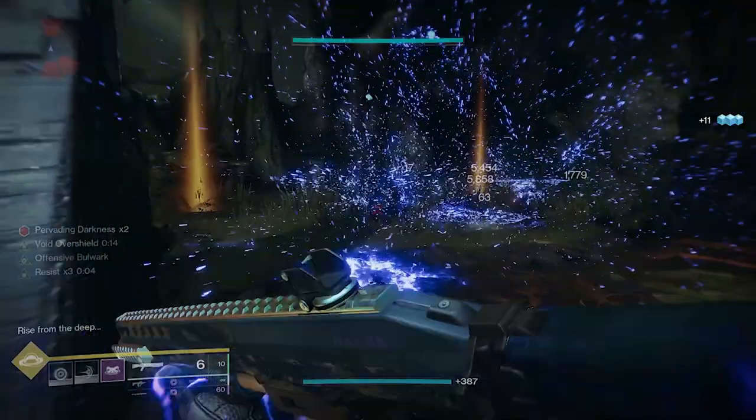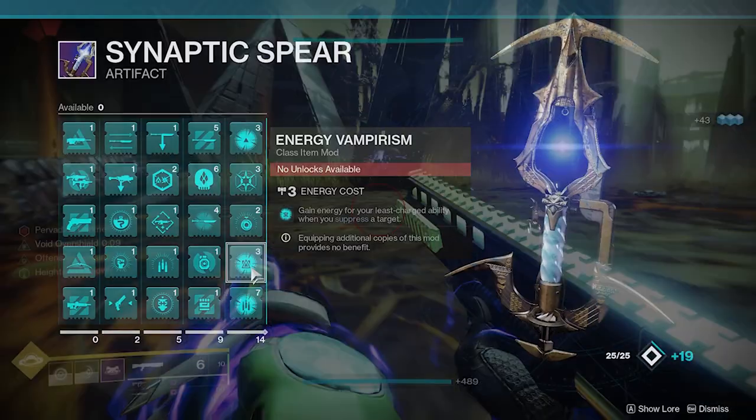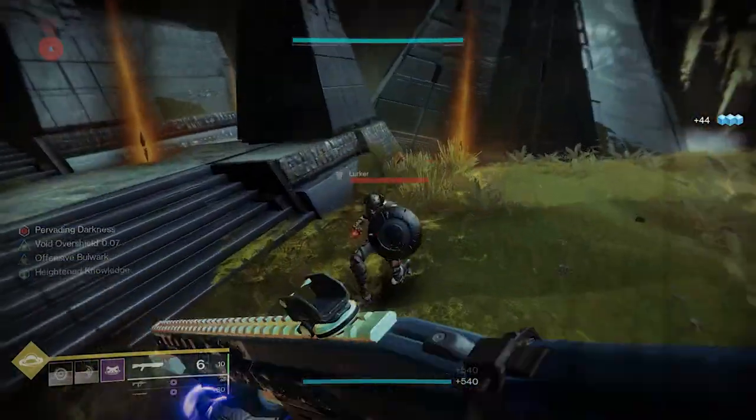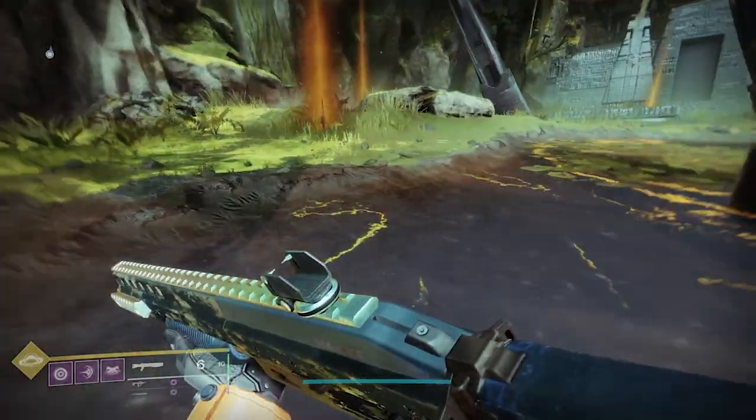The last piece of the puzzle for the mods is the seasonal mod Energy Vampirism. With this mod, you gain energy for your least charged ability when you suppress a target — aka whenever you hit something with your shield bash melee or suppression grenade.